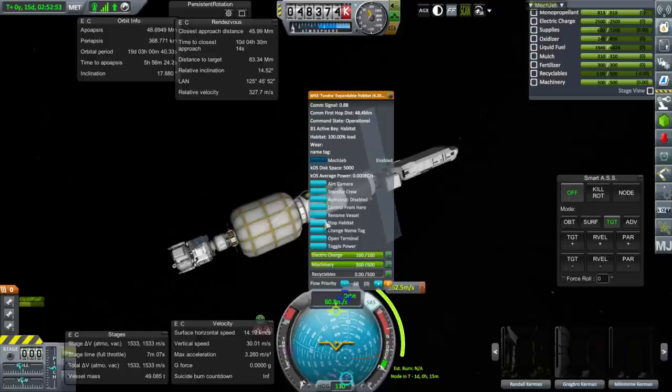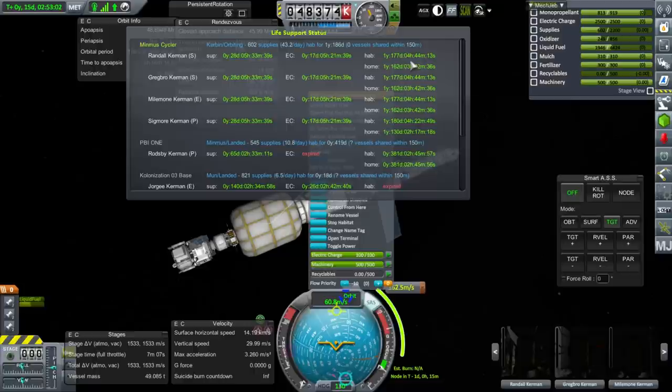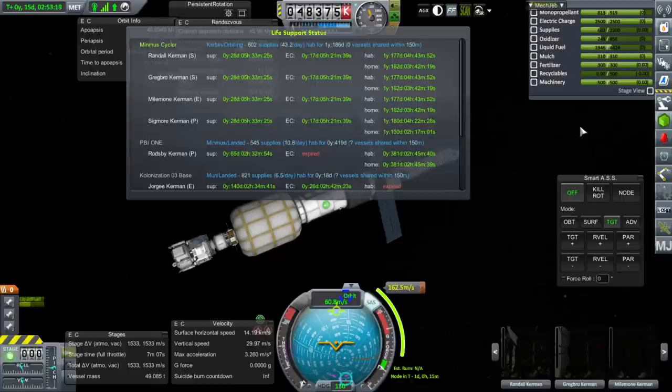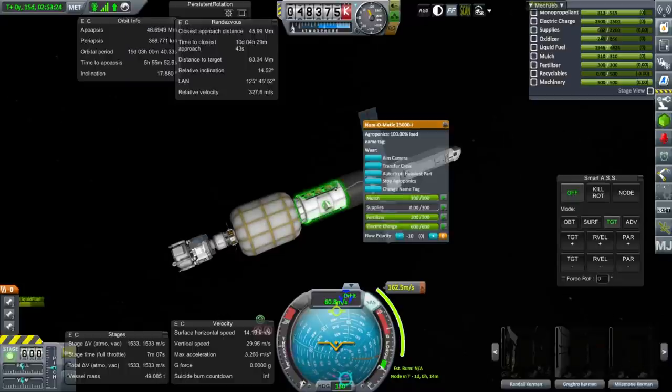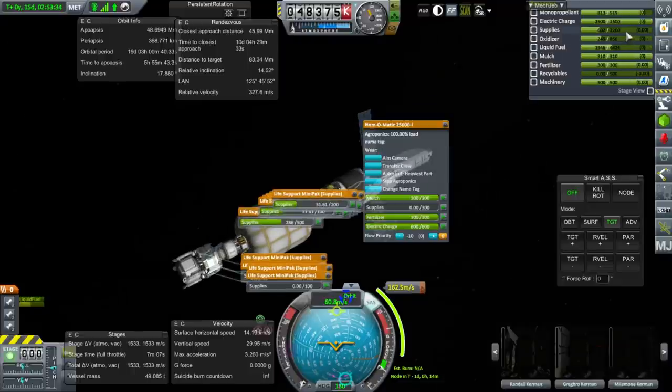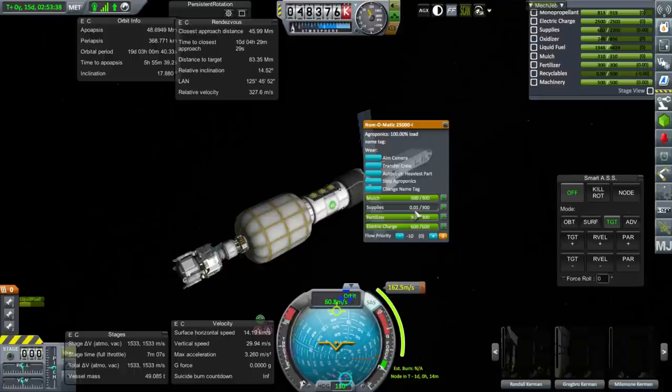It turns out I forgot to start the habitat here. After starting the habitat inside the inflatable, we see we've got one year and 177 days of hab, and a year and 162 days of home — though still 28 days of supplies. I haven't actually started this module, the Nomomatic. So what happens if I start agroponics? We've got the fertilizer. It doesn't change these numbers, but presumably we'll get some supplies from that. We've got plenty of room for supplies — about 1,600.